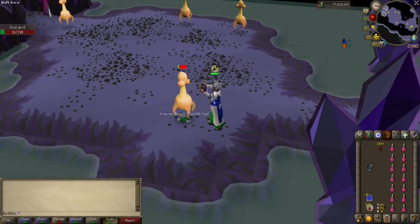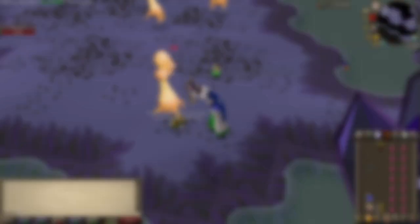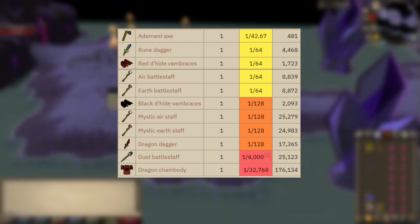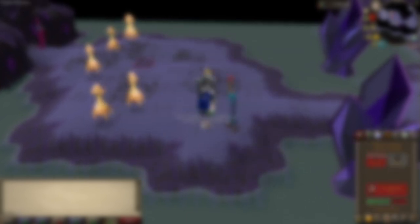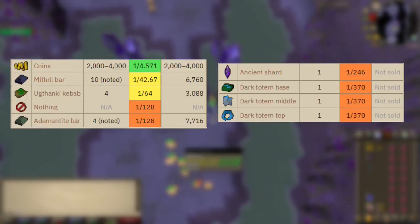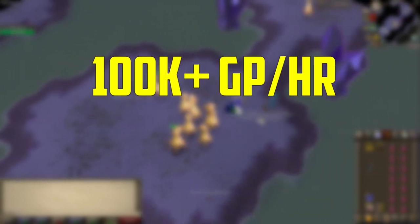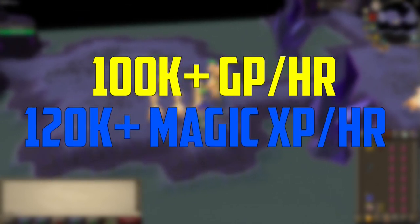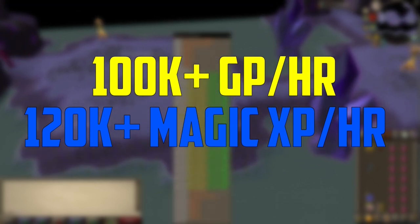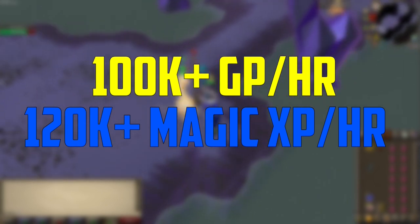You probably don't need the blood spells here because you will not take much damage, but I bring them just in case I'm not paying attention or my prayer drops while AFKing. Similarly to the Nechryals, the Dust Devils also drop loads of weapons and armor that make up most of the profit here and they can be Alched by an Alt or banked if needed. They also drop runes, ammunition, and herbs so feel free to bring an herb sack. They drop miscellaneous items and Catacomb-specific items like ancient shards and totem pieces. If you burst Dust Devils you will make 100k+ GP an hour and 120k+ XP an hour, which is really good. As always, if you use the Alt your profit will be on the higher side, and if not it will drop a little due to banking. Dust Devils used to be my favorite mid-level magic training spot so I highly suggest you check them out if you can.